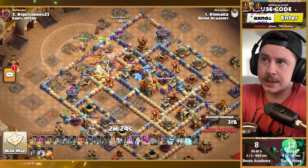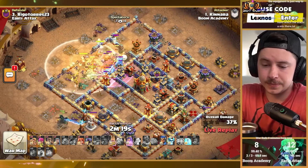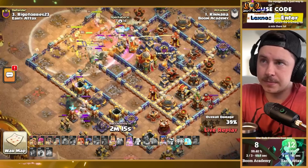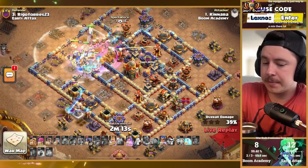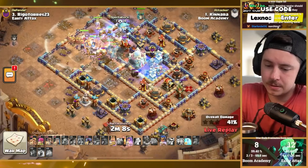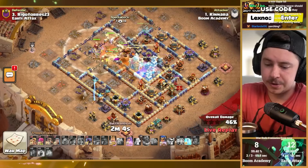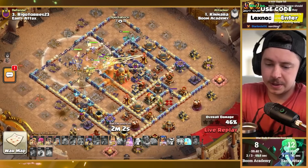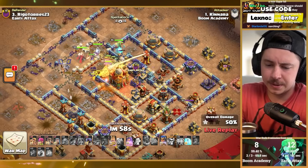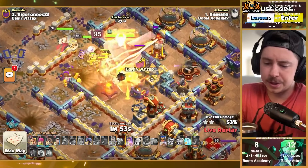Poison tower slowing things down. Rage spell, warden ability, triple ice golem clan castle. He zapped some buildings on the left side of the town hall — I think he zapped an eagle. Super hogs came out of the siege barracks on the left but ended up dying to a tesla farm. Slowly making his way through the town hall with only one free spell left — this is looking a little wonky, because the giga bomb and giga poison are going to do a lot of damage.